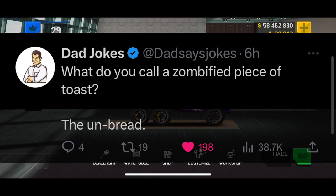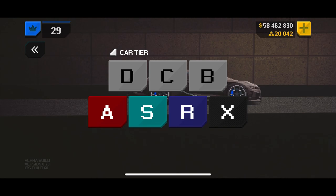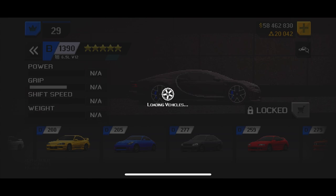Right before we start though, dad jokes on Twitter: what do you call a zombified piece of toast? The unbread. Oh my god. Huge thanks for watching today - don't forget to hit that like button. So let's go into the dealership first off - oh, we have new class tiers! I'm kind of liking this.